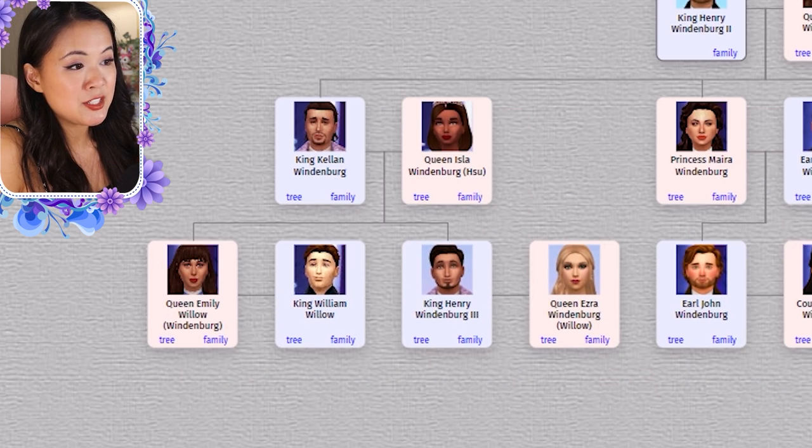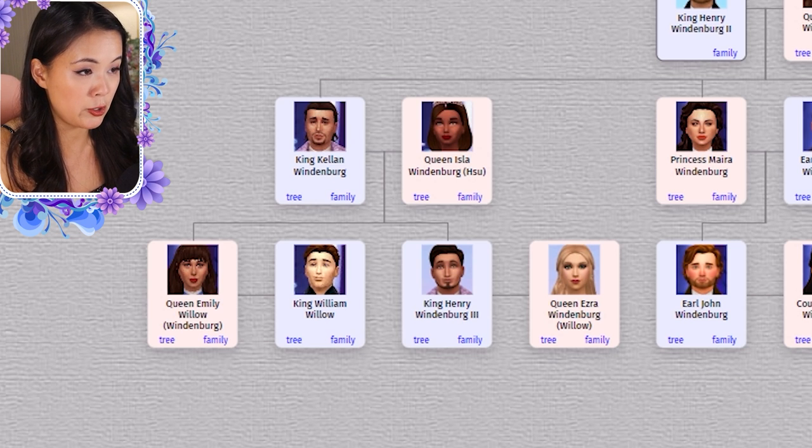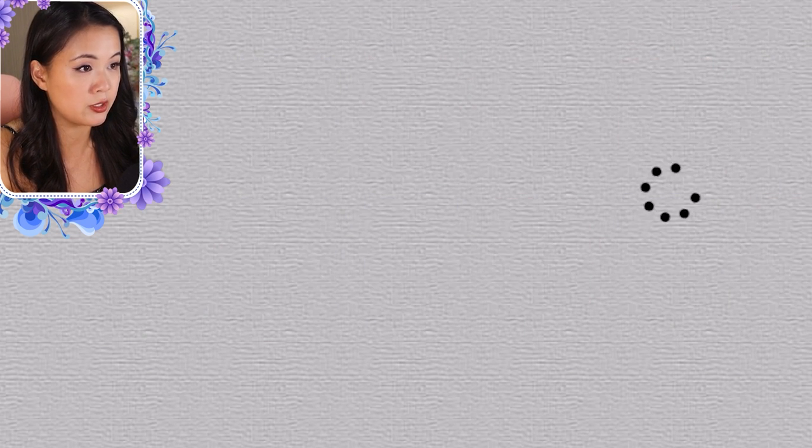For the throne, it was male preference for a lot of the kingdoms beforehand — like Windenburg, Willow Creek, and Oasis Springs — but that's changed now. So it went from Henry II to Kellen to Henry III. Henry married Ezra and they had four kids: King George, who is the king when we first start the series in season one, Aria, Mira, and Eliza.